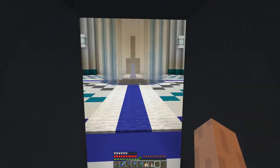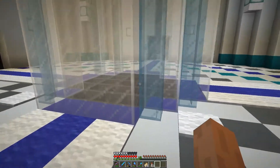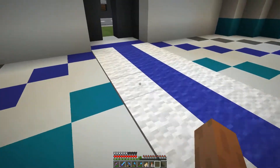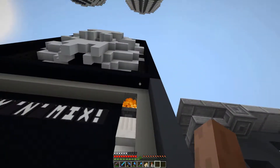If we go into one of the towers you can see all these hoppers that collect all the items. All the items are going to go into a water stream which will be flowing under the road, coming down into a water chute that we have in the corner of the build right here.